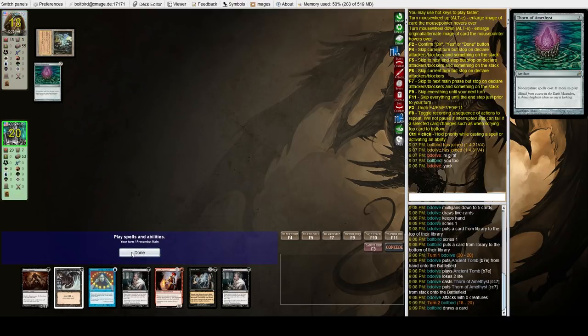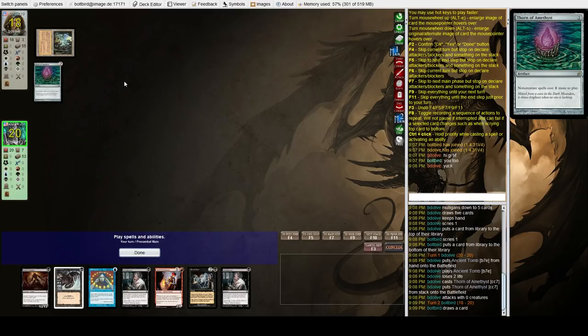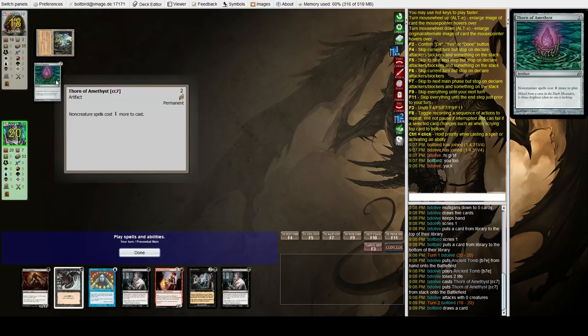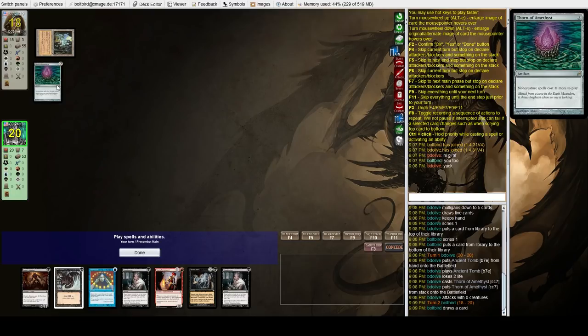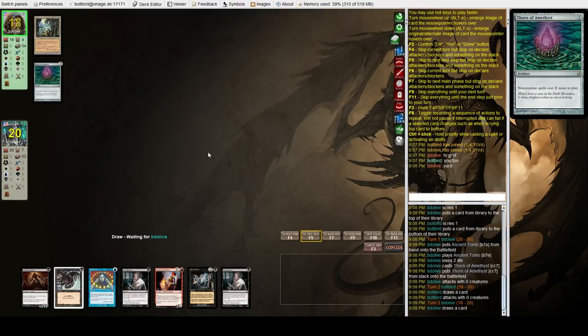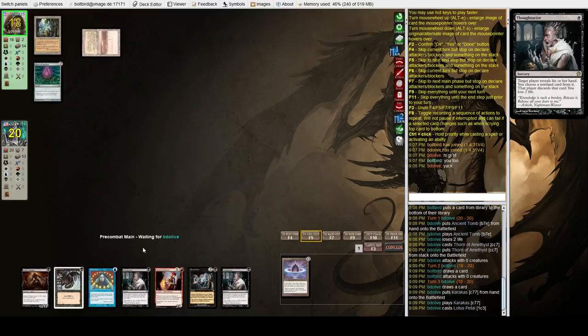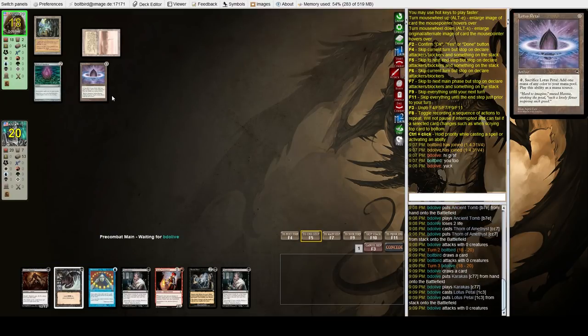Even if we had a land, this would kill us — tax effects like this and Thalia are the worst things against us. Thalia we can at least deal with, but this one is rough. It seems dumb to keep a no-lander, but knowing what my opponent is playing now, I think it's actually better to just pass and concede before we discard anything. He's going to assume we're on Storm or something.